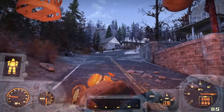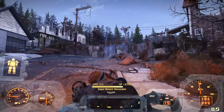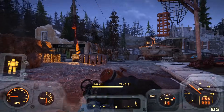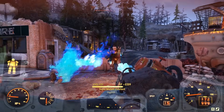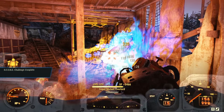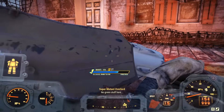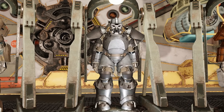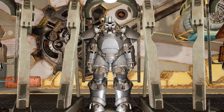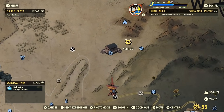Before we jump into the testing part, let's quickly talk about how you can get each suit and what sets these particular suits apart from all the other base game power armor sets — suits not obtained through DLC or expansions. All DLC and expansions are free for everyone in Fallout 76, so it's not pay-to-win. The T-65 is only obtainable after completing the Wastelander storyline, and you can purchase each piece along with all its mods for gold bullion from Regs in Vault 79.